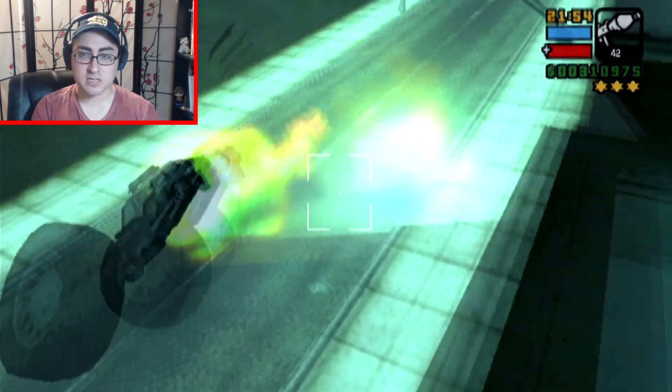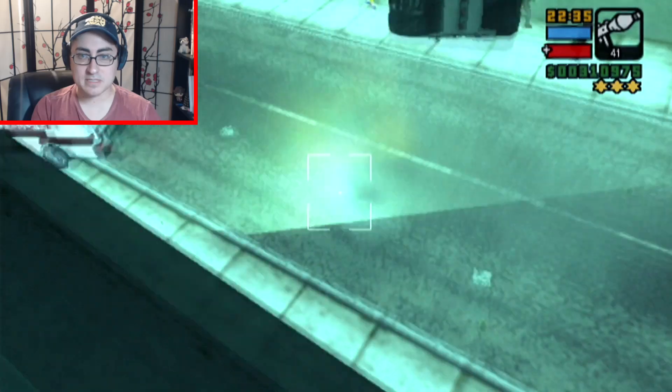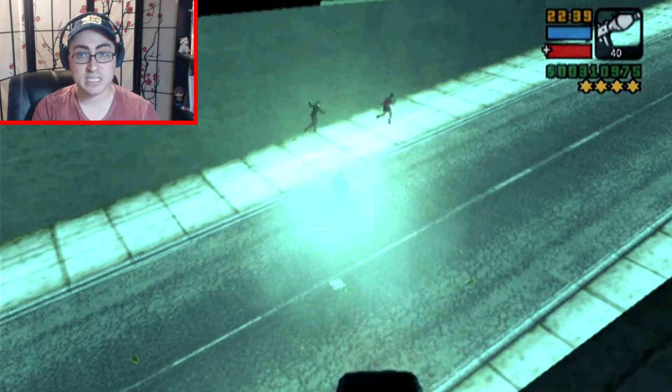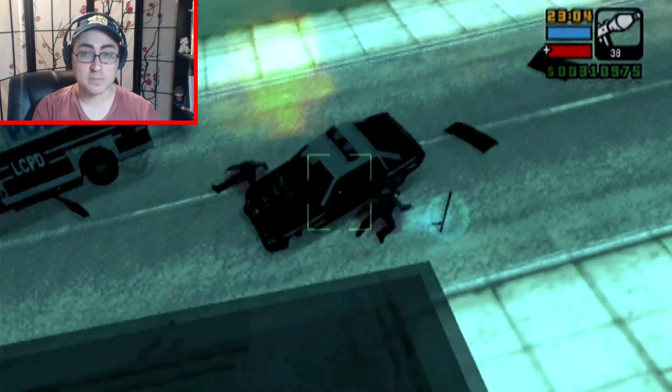When the cop car comes, just shoot your rocket at them to get a three-star wanted level, and then just keep going until you get four stars. With four stars comes the SWAT team, and with three stars comes the helicopter, so make sure to take out the helicopter as well.